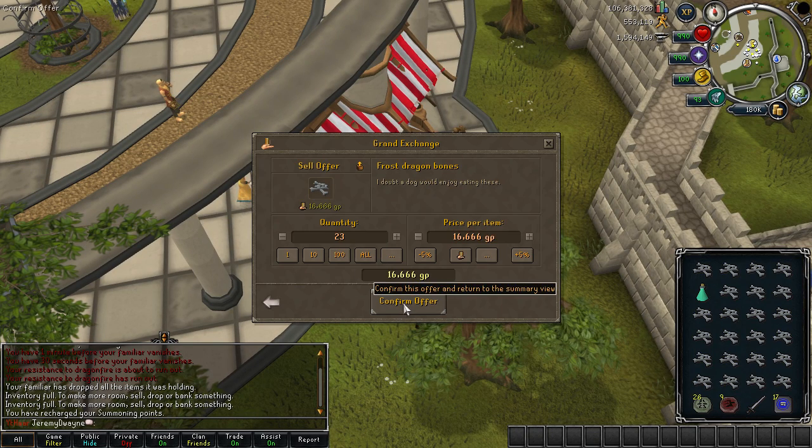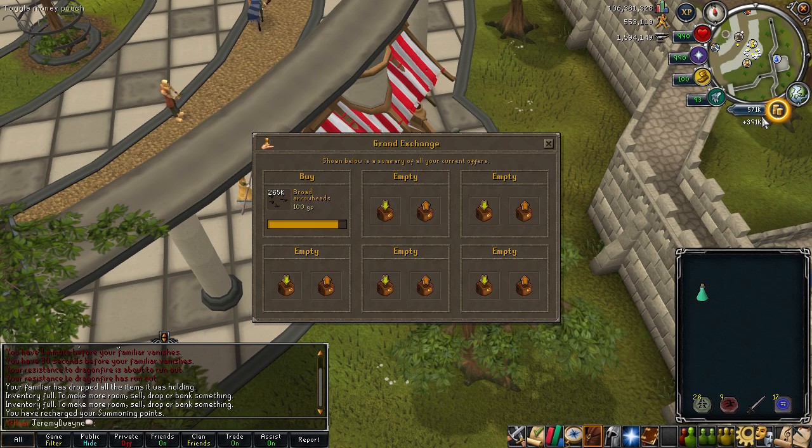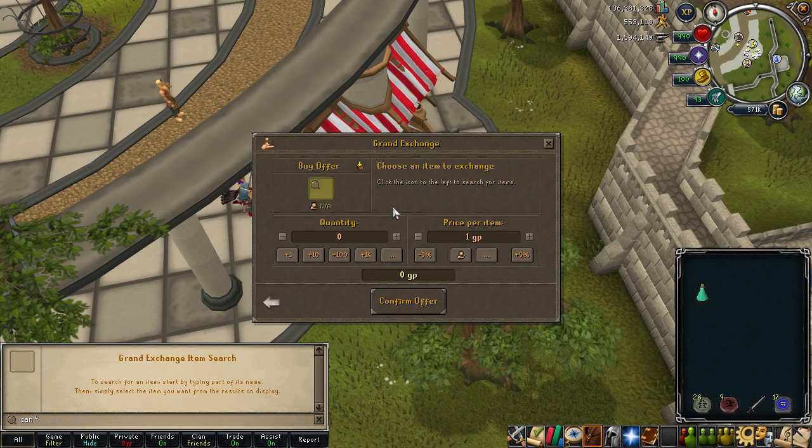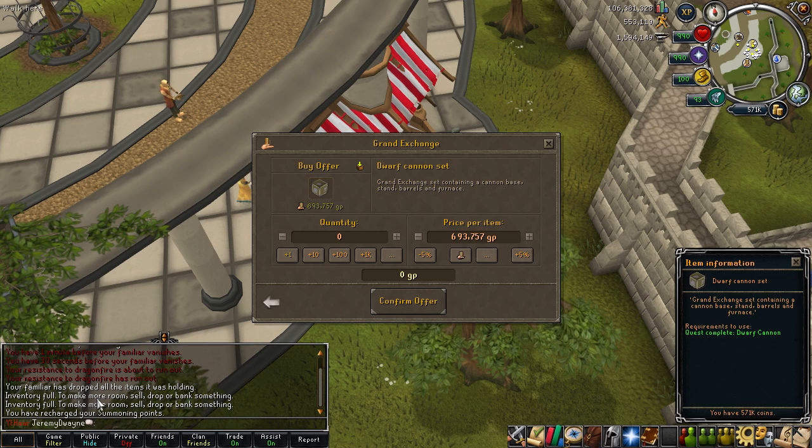Let's see how much we make with this trip even though we kind of failed. 571k. Cannon set costs 693k, so we need 700k. One more trip and we should be able to buy our cannon.